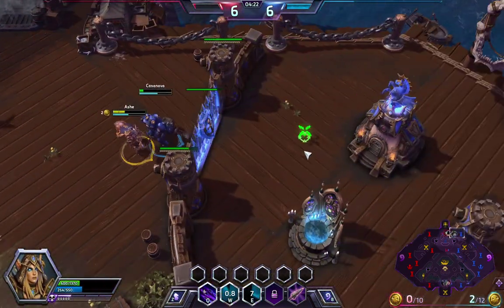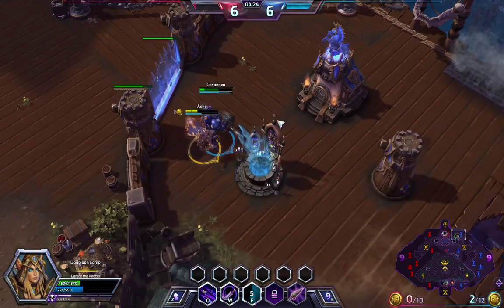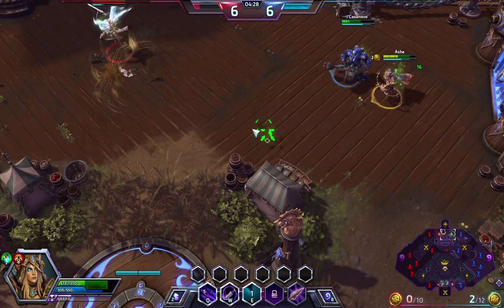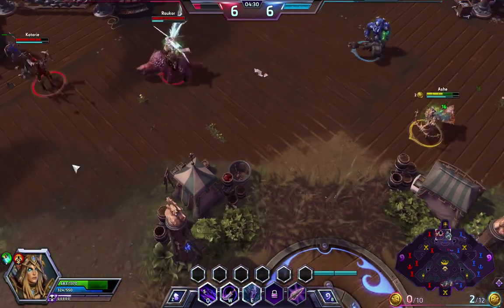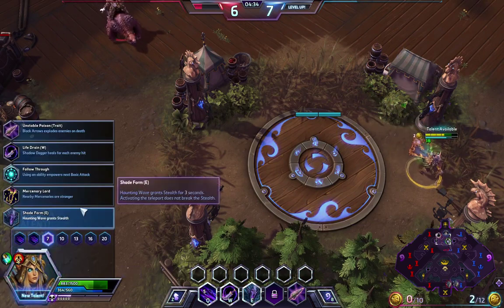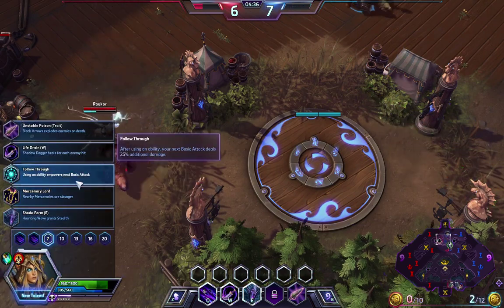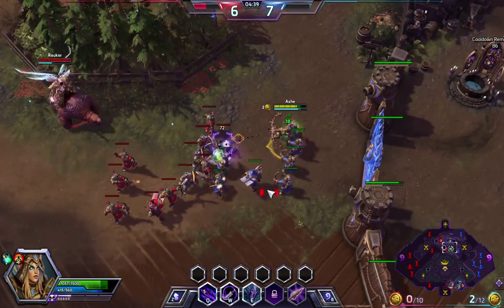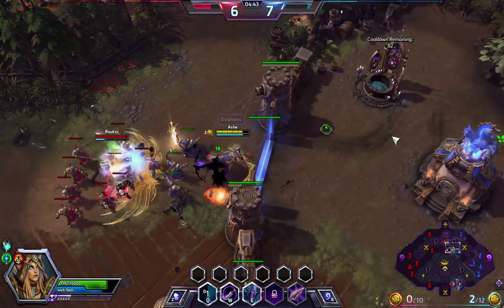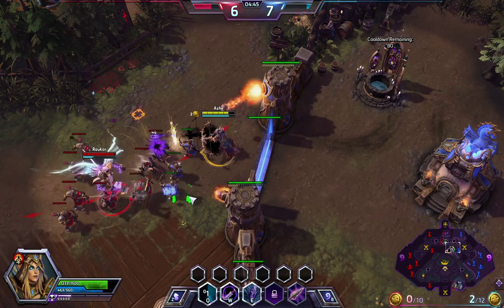I'm going to the back cap before something bad happens. Alright, we're going to head to mid, get some XP there. Our next talent — we're going to use this follow through. Using an ability makes our auto attack a bit stronger, and we're going to be using our abilities a lot.